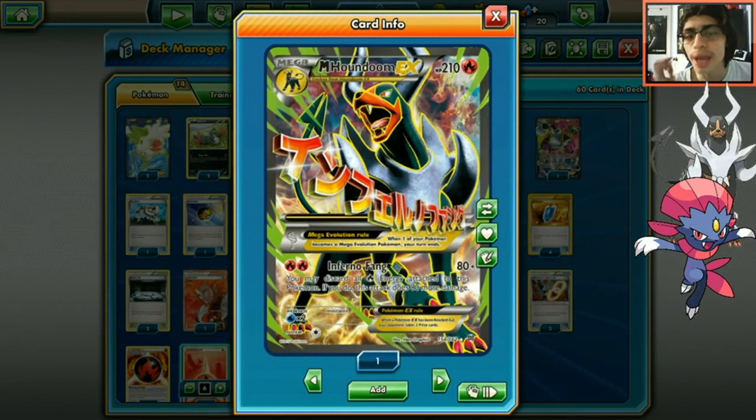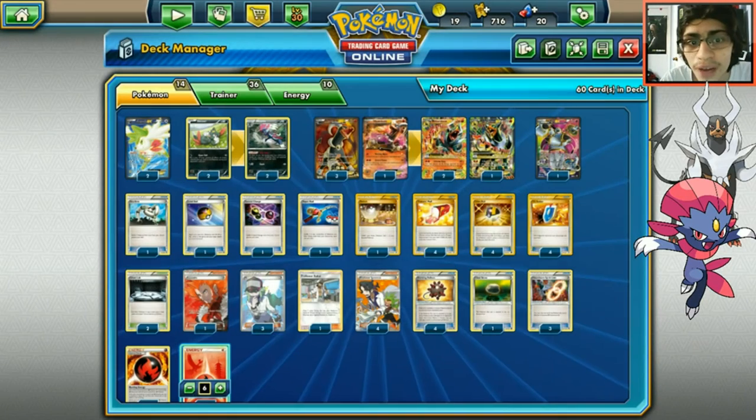The goal is to use Mega Houndoom - it's a full art and a decent card. For two fire energy you do 80, then discard all fires to do 160. You're not one-shotting most EX Pokémon at 160, but there are two ways to make it better. The first is the Weavile and Bursting Balloon combo.